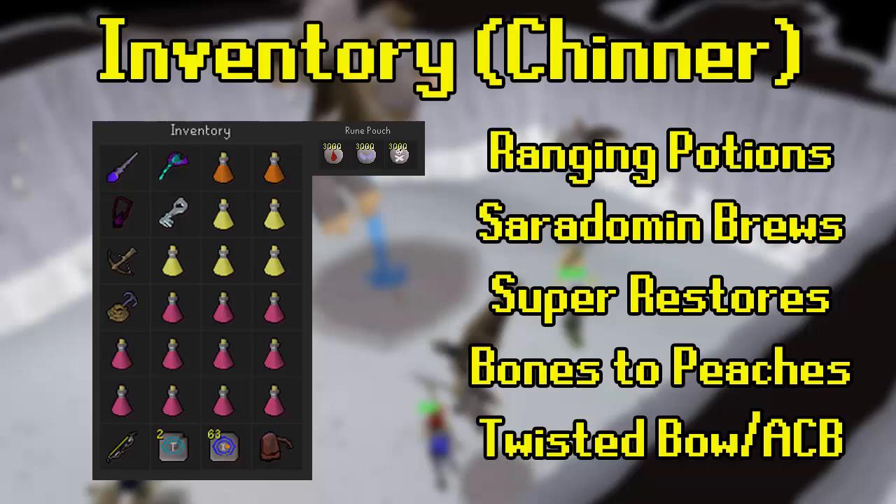A blowpipe for the minions is fine as their very low defense means they'll die quickly. For potions, bring a mix of ranging or bastion potions, Saradomin brews and super restores. The ratio depends on how long you want to stay and your defense level. I usually go for about 5 brews, 10 restores and only 2 bastion potions, since Kree drops range pots at a rate of 1 in 15, so you don't usually need too many more to sustain the entire trip.